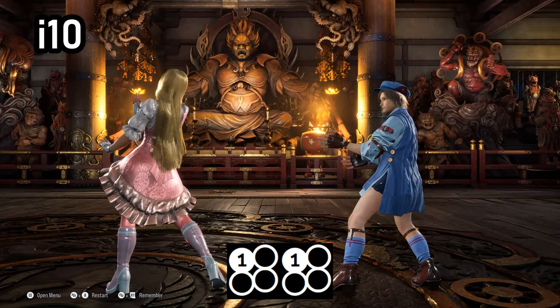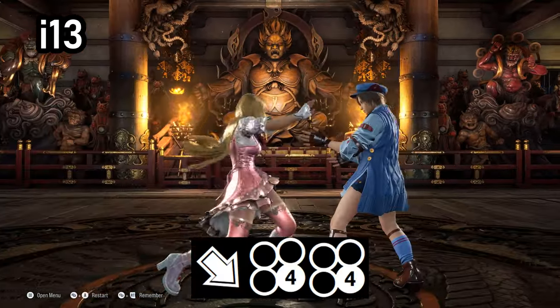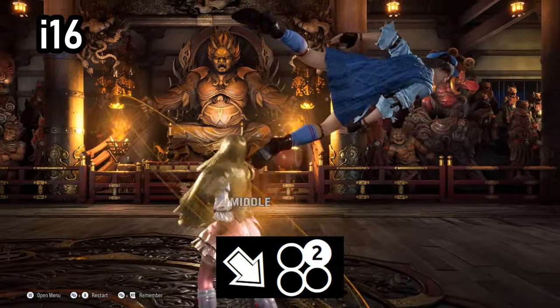For i-10 punishment, Lily gets 1-1 into back-turned, and also 2-4 for knockdown. For i-12, she gets forward 2-3. For i-13, she gets down-forward 4-4. For i-15, she gets up-forward 3 launch. And for i-16, she gets down-forward 2 launch.